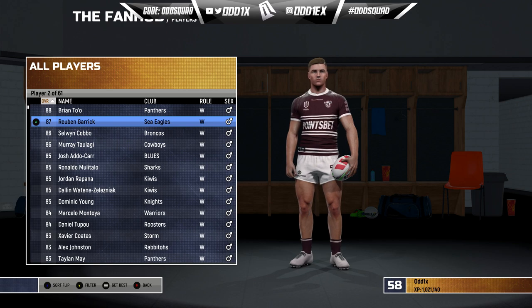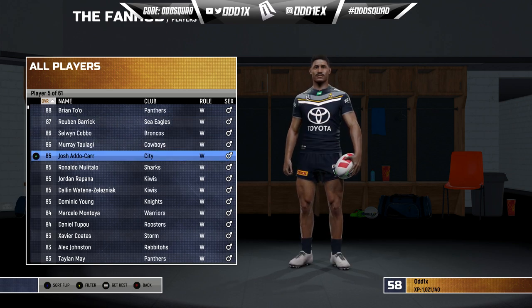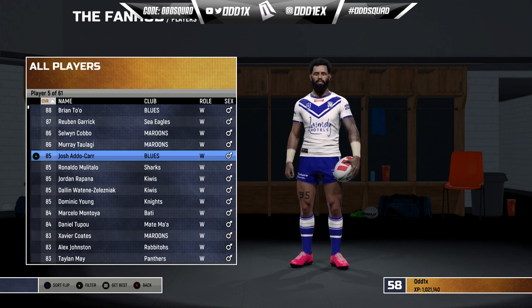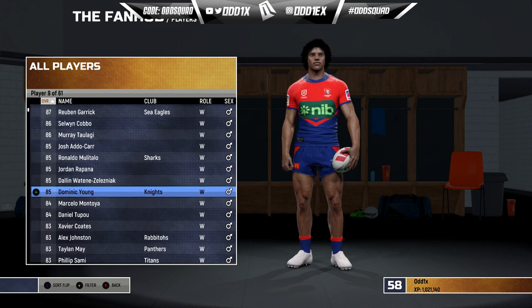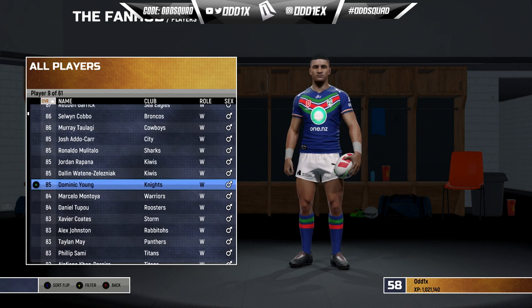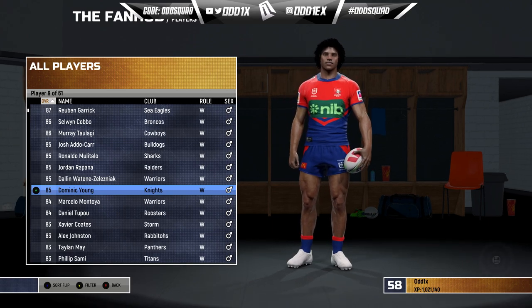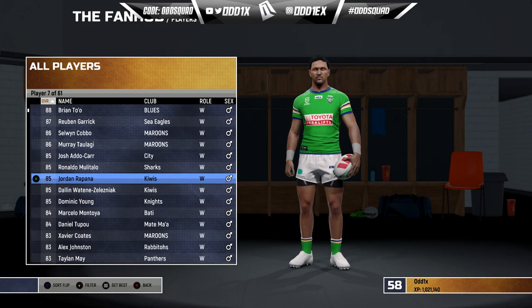For wingers, there are no 90 overalls — Total is the highest rated at 88, followed by Reuben Garrick 87, Cobbo 86, Taumalolo 86, Addo-Carr knocked to 85, Moli, Talo, Rapana, Watene-Zelezniak, Dom Young, and Marcelo Montoya. Their overalls look low but their speeds are still where they should be. Dom Young, for instance, is an 85 overall but his speed is up at 97.